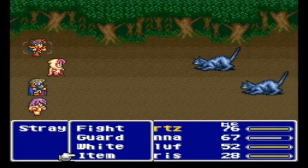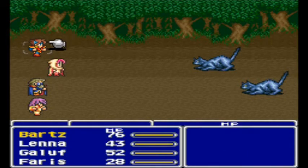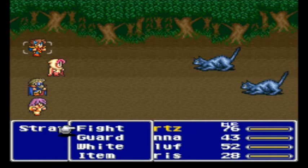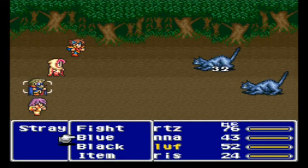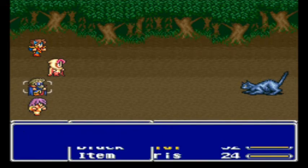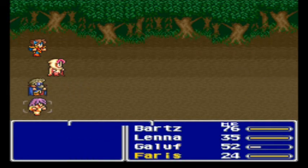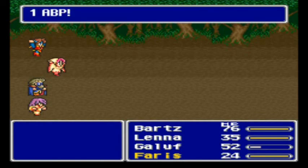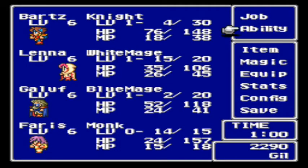Notice my knight can now use white magic. And you can also guard — guard in this one reduces damage to about 1 to 4. And my blue mage can learn blue magic, with the second ability slot being black magic, which I don't have any of right now — it'll be more impressive later. We've dealt with that battle and there's the important reward: ABP. Every battle you'll get some — try to find battles that give you the most ABP when you're grinding, because you don't so much have to grind for levels, but grind for abilities.